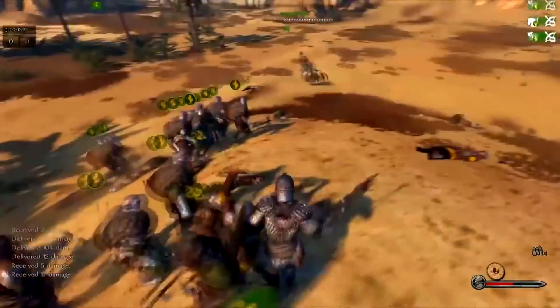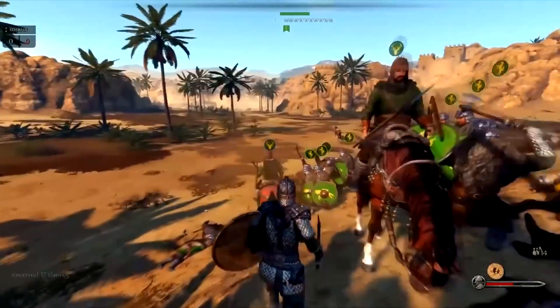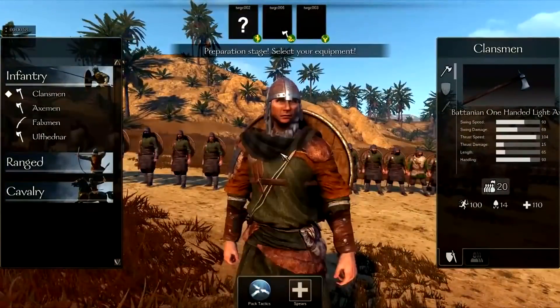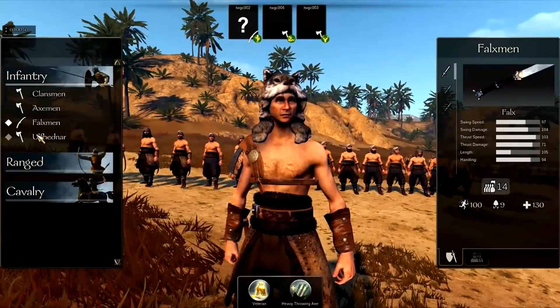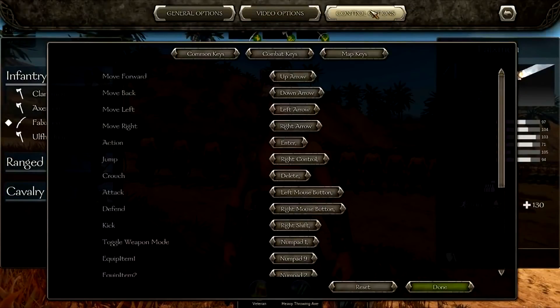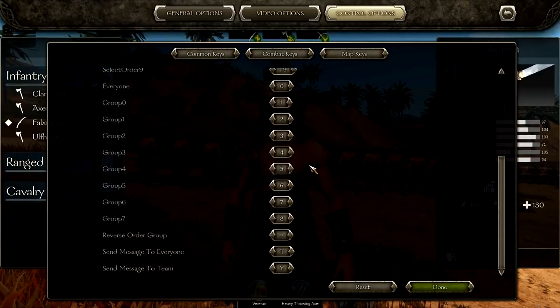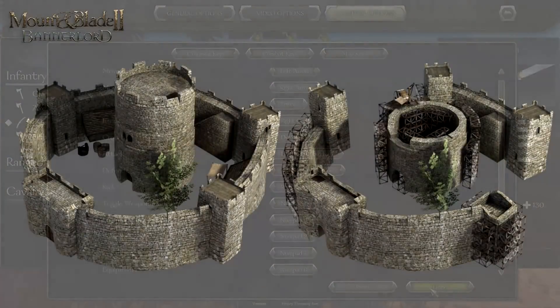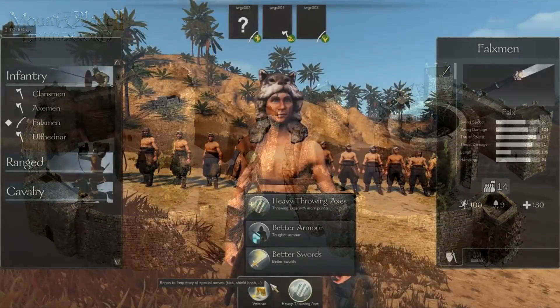One of my favorite new mechanics is the dynamic overworld map. Basically, let's say you capture a town or city — you have the opportunity to change the taxes, put a lord in charge of looking after that town or province, or build things yourself. You could build more fortified walls, a better castle, a watchtower, a blacksmith — and all of that will show dynamically and gradually on the overworld map. From this screenshot we can see a fort that looks like some sort of keep, and on the right hand side the construction of that fort with scaffolding shown dynamically on the map. It looks absolutely gorgeous.